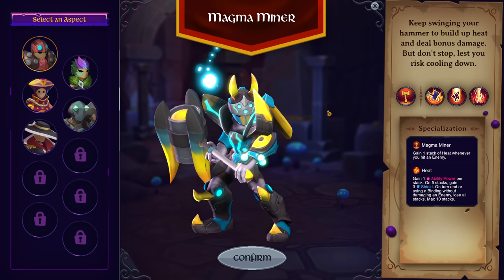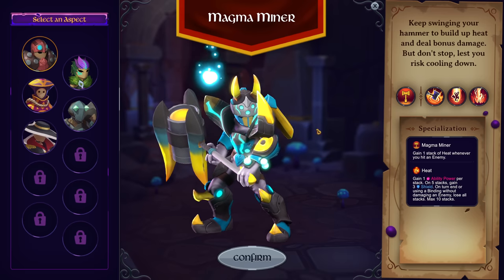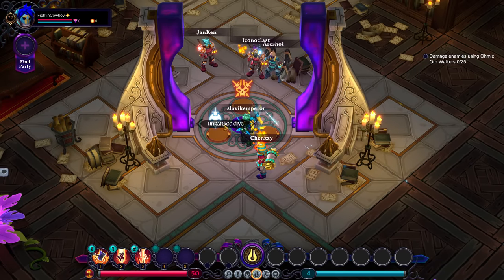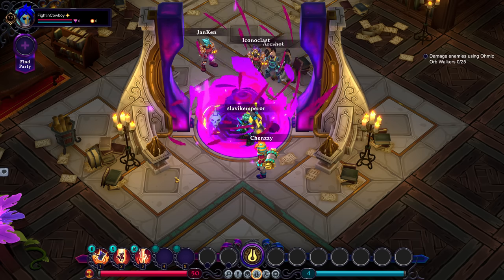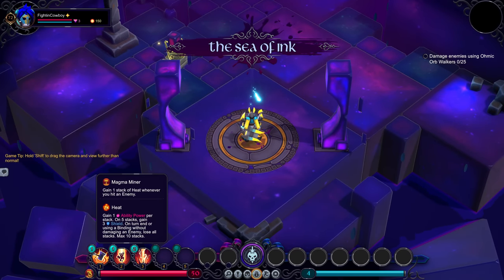Magma Miner is essentially like the strength build of this game. It's very much a straightforward warrior class, and while it does seem really simple on the surface, it's easy to make misplays with this character because of how the heat mechanic works. The basis around Magma Miner is heat — you want to build up heat, and as you continue to build up heat, that's going to give you a variety of benefits.